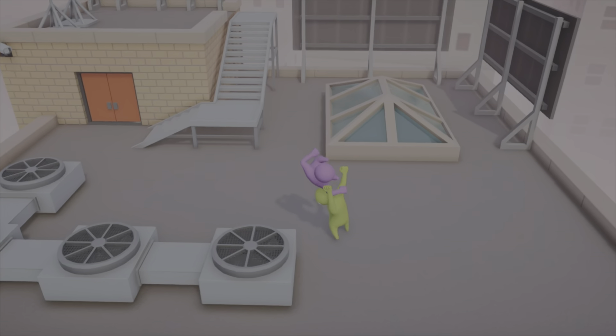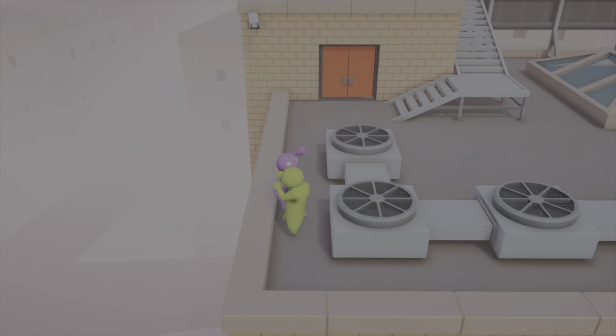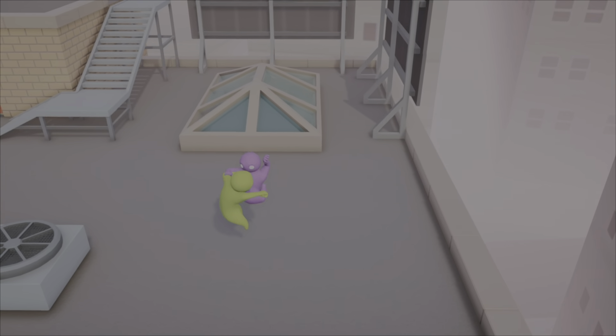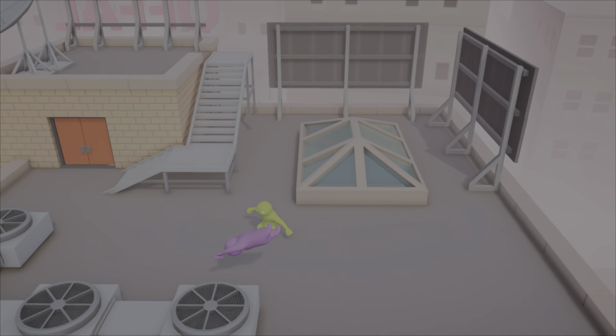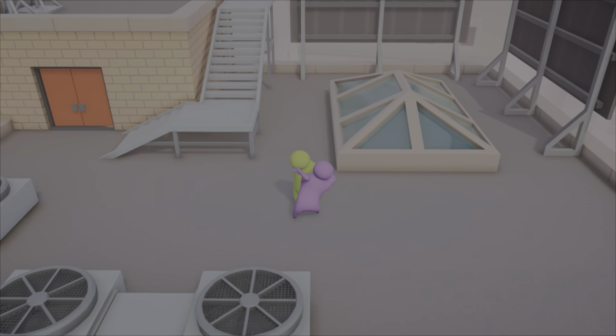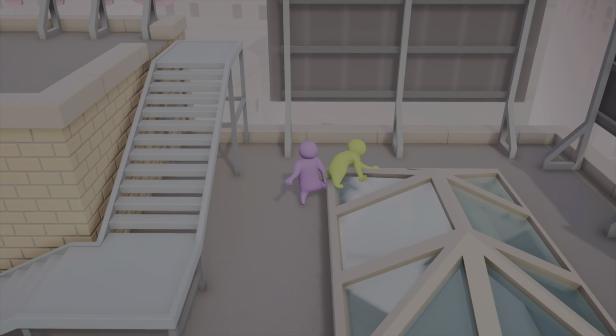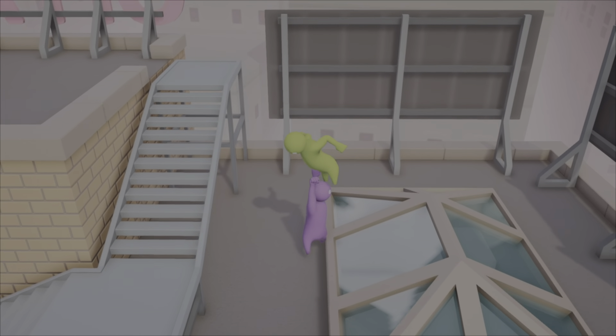This move is basically where you hold square and X, spam circle while spam punching. It's pretty good to get out of locks, and when someone's holding on to you and punching — or grab punching as many would call it — it actually hits them away and makes you basically do a flip into them without even grabbing. This is one of my favorites and I recommend using it.